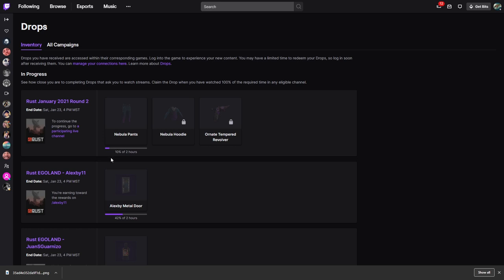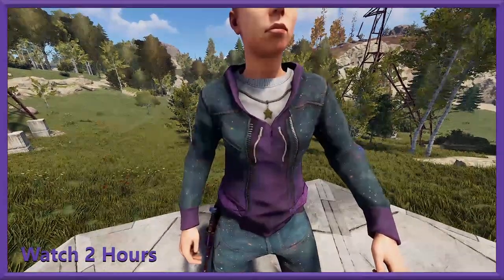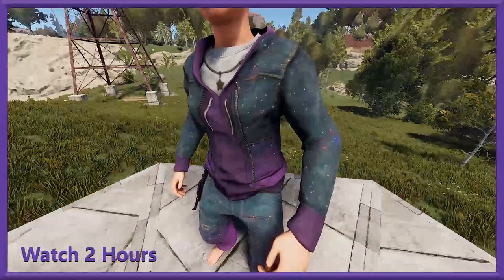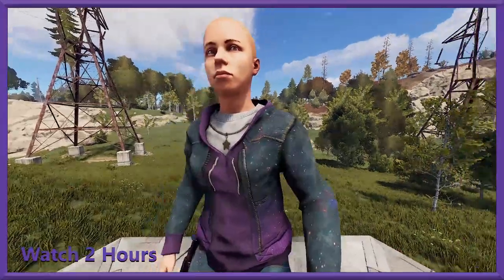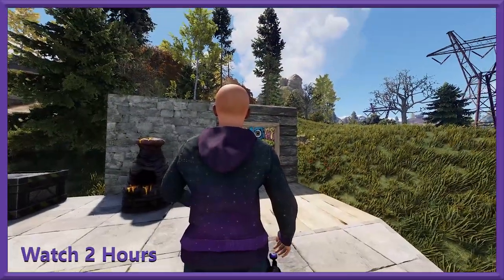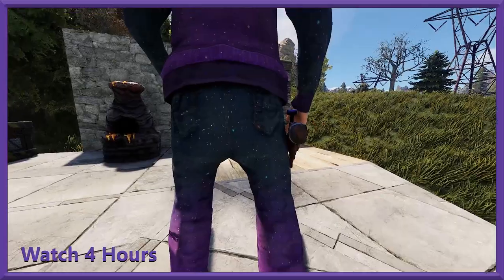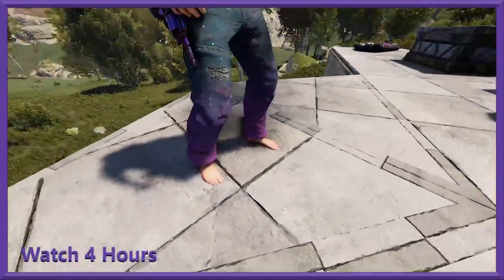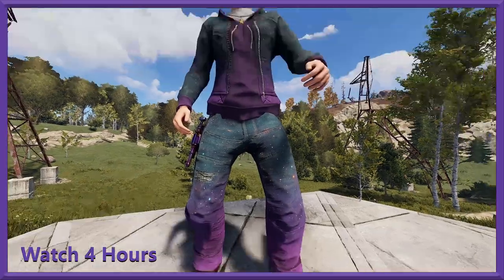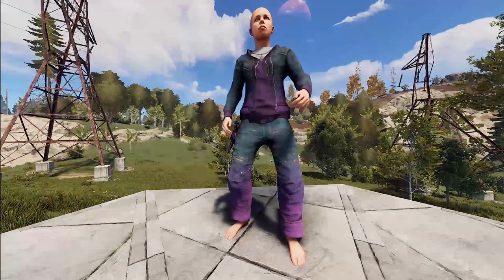Let's jump into the game to take a look at what these look like. Here we are in-game — nice close-up. As you'd expect, it's got purples and dark blues, kind of a denim fade into nebula and purple. There's a nice little star necklace, a white undershirt, purple on the hoodie, and continued stars and nebula galaxy stuff on the back. Heading down, you've got the same pattern from the butt down to your feet, with some tears and grime that makes it fit right into Rust. The revolver is hanging out right there on the side.